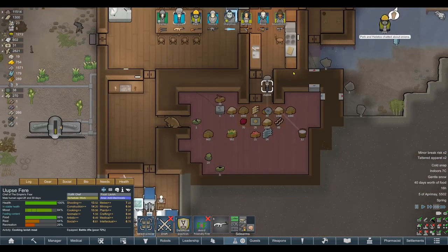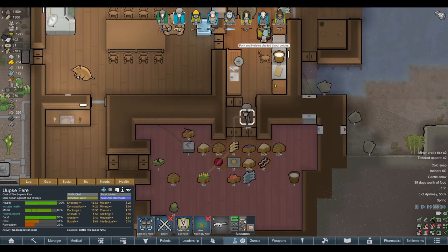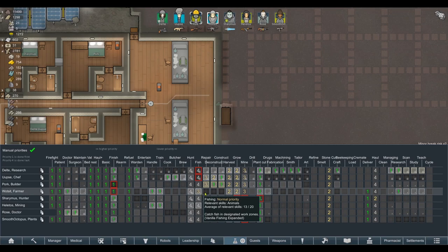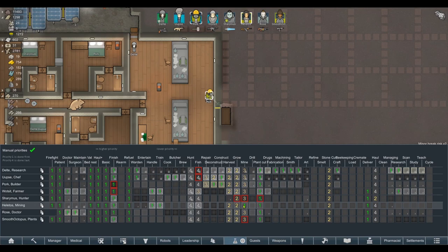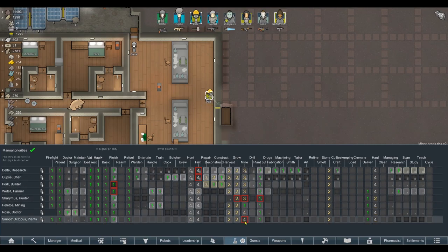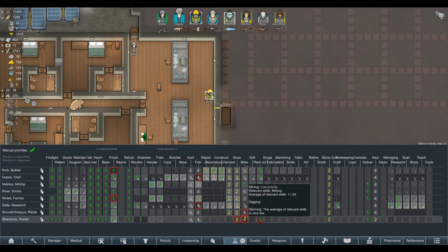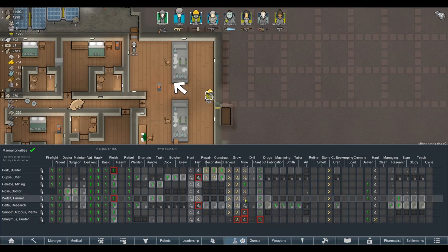Auto doors wouldn't hurt either if we could get some going. We'll set mining to priority three and drop all the fishing down to priority four. We might want to adjust it so Helitos — our main miner — stays on mining. Maybe we should take a combo approach rather than go all in on mining. Let's take our worst miners and move them over to fishing instead, taking them completely off the mining job.